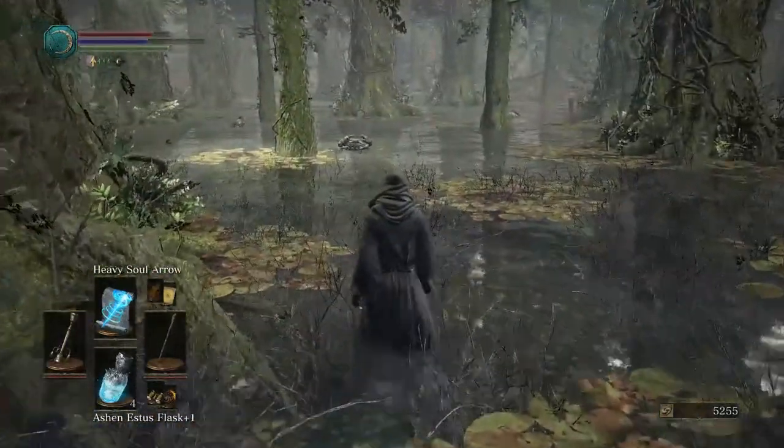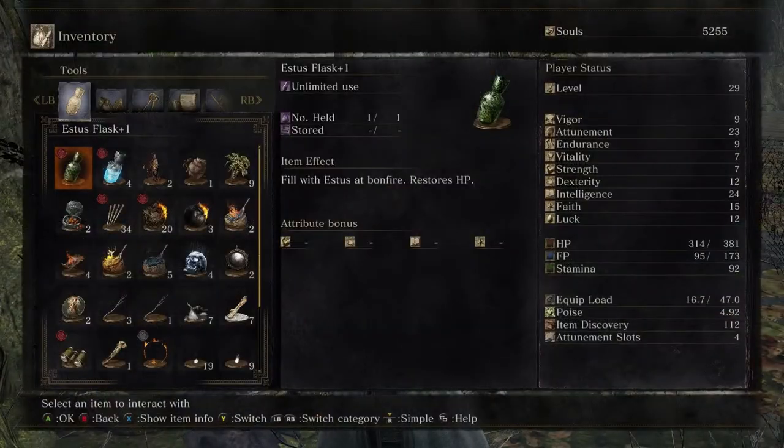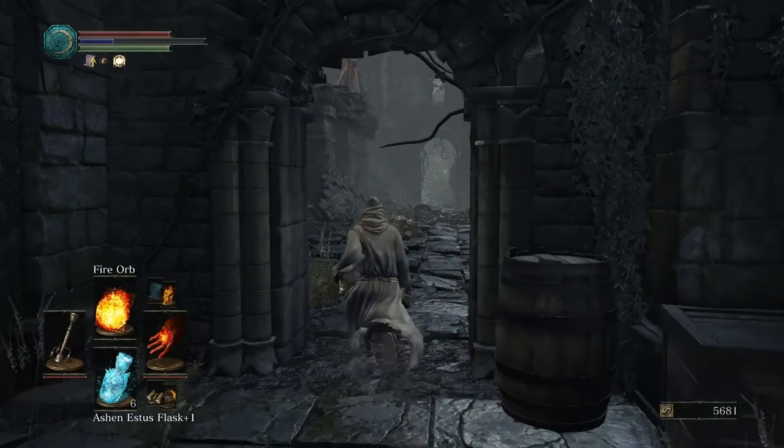Fire Orb is actually very useful against this boss — it'll do quite a bit of damage. You can also get the Miracle Tome here in Road of Sacrifices, if you like.